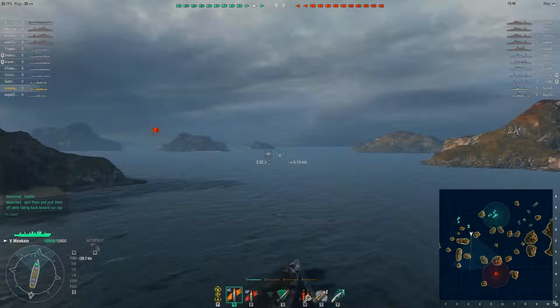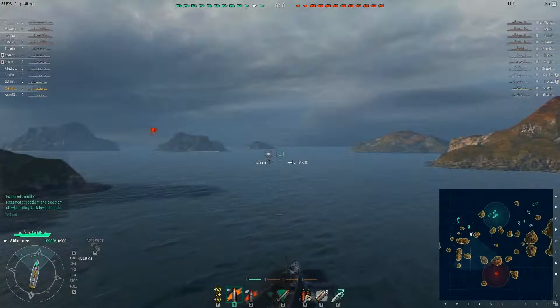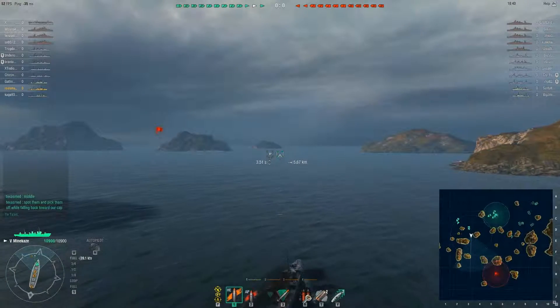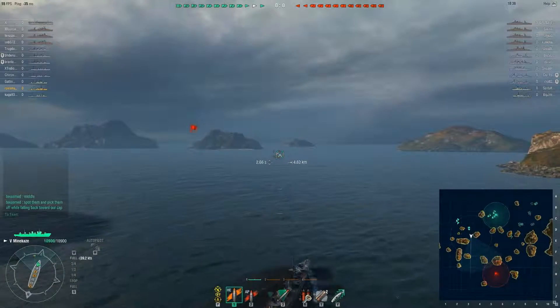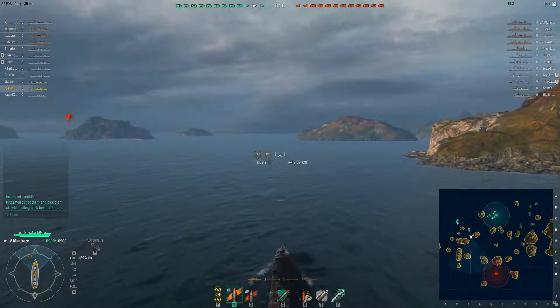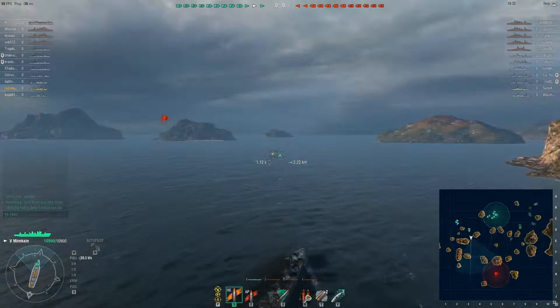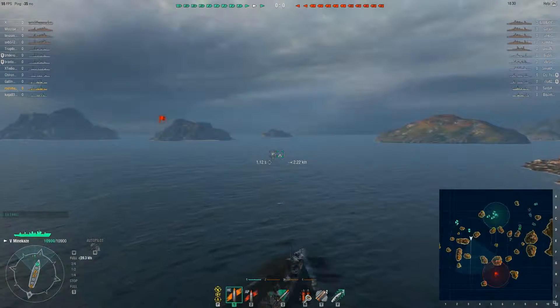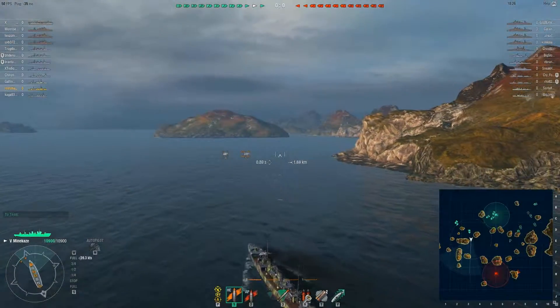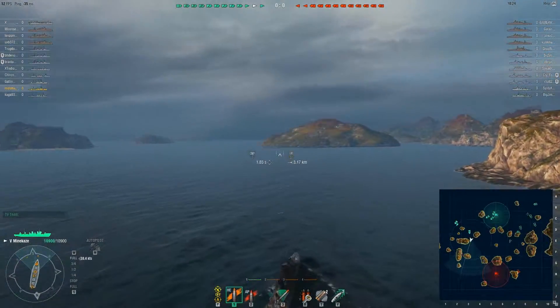You won't be spotted until you're within 6.1km of enemy ships, so 7km still gives you plenty of room to play with. There's a world of difference between a 58-knot torpedo and a 69 or 70-knot torpedo — they're very, very difficult to dodge, particularly at close range.